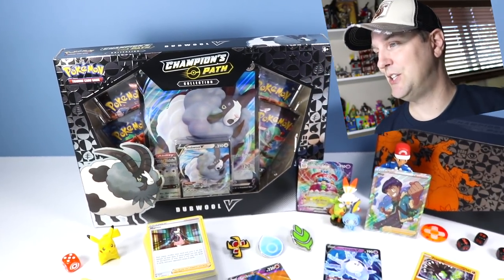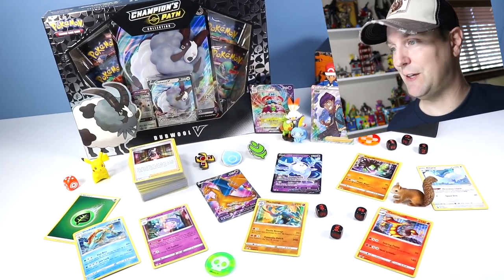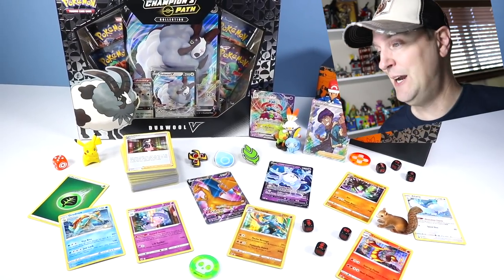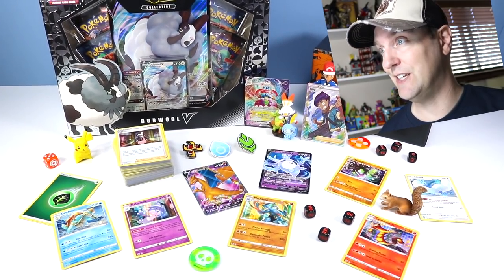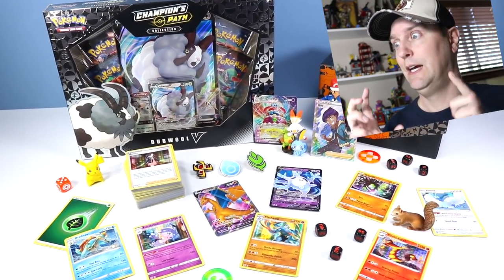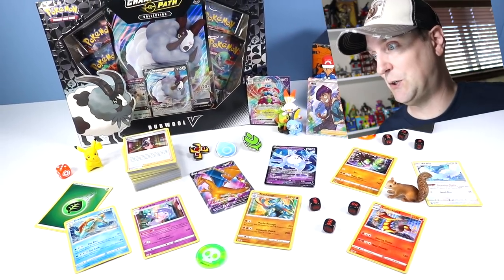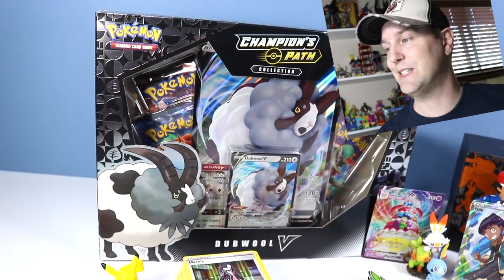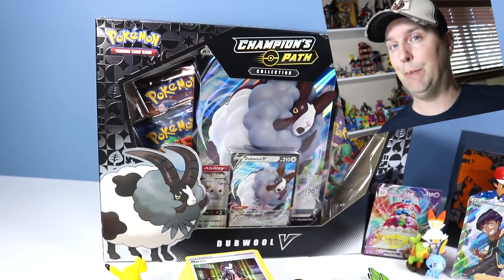That is Pokemon Champions Path Collection today! I don't think we're going to get to Dubwool, but that's why we have a part two planned. Pokemon International also sent over this huge Halloween - very frightful, scary, spooky Halloween box with all sorts of cool Halloween Pokemon. We're going to check those out, and then we will definitely check out the Dubwool pack. Oh my goodness, it's a Halloween Grookey! That's what I have to say about that. Bye!